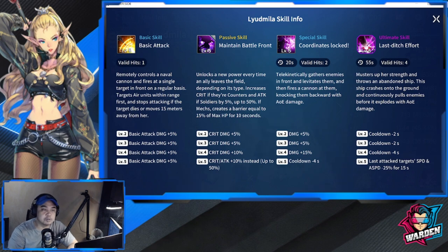Her special skill, Cordon, has a 20-second cooldown. It telekinetically gathers enemies in front, levitates them, and fires a cannon at them, knocking them backwards with AoE damage. The skill cooldown reduces by minus 4 at level five, bringing it down to a 16-second cooldown, and levels two through four add plus 25% damage.